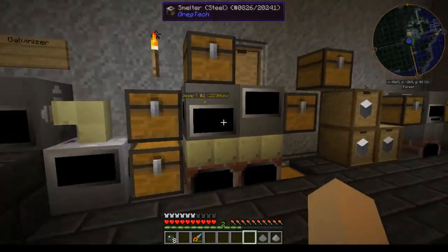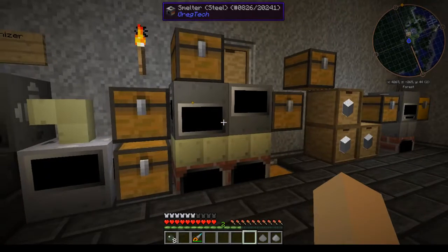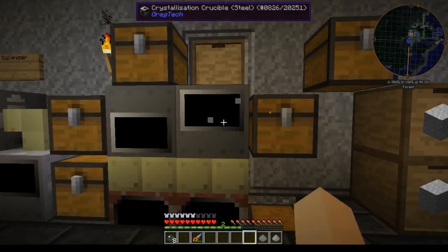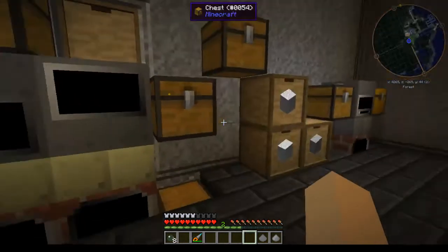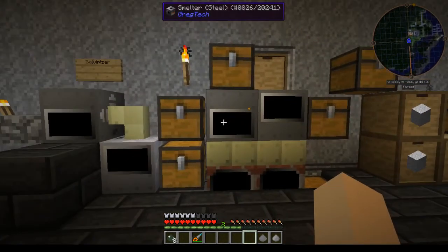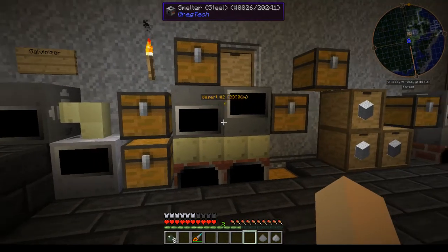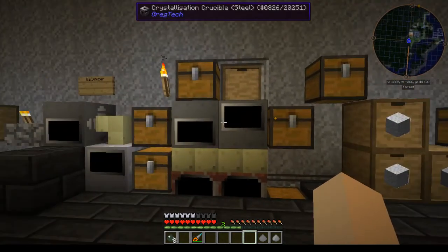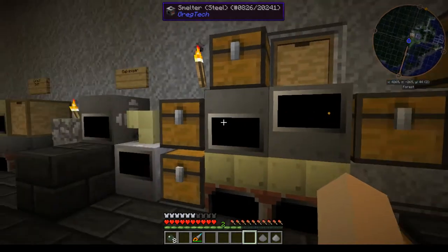First thing you're going to need is a distillation tower to make plastic. You will also need tungsten to make a smelter, and you will need iridium to make a crystallization crucible. So it is not cheap to get into circuits — a lot of stainless steel, tungsten, and iridium. This is a very basic way of doing what needs to be done, and it is completely automated from start to finish just by the two machines sitting next to each other.